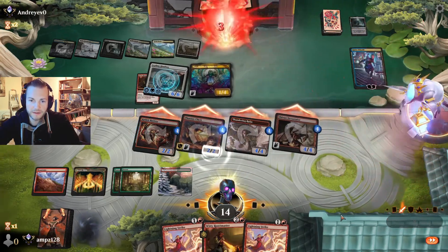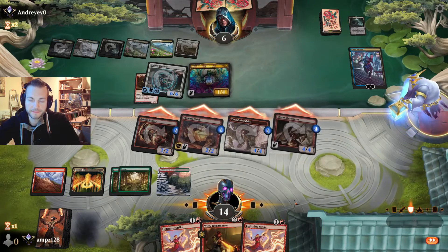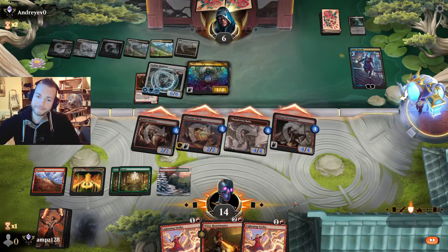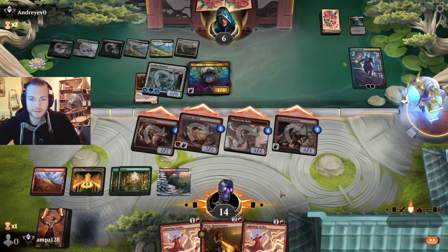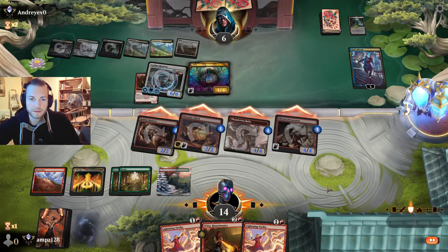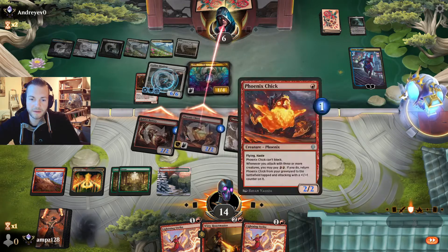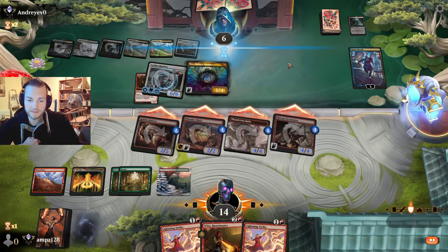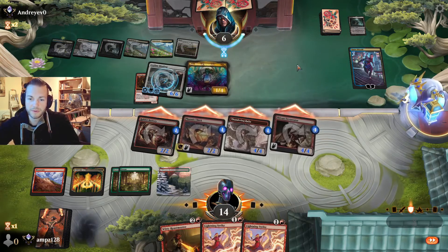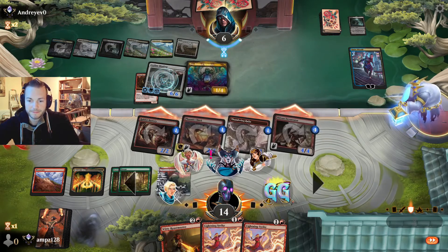That's very good — all the attacking. Phoenix Chick counter, yeah. Don't look good for you — can't prevent four damage, that's enough. No one-mana destroy spell. Even a Cut Down can destroy one of these. Yeah, that's exactly enough damage and we have two Lightning Strikes — we could burn the opponent a lot. Good game.